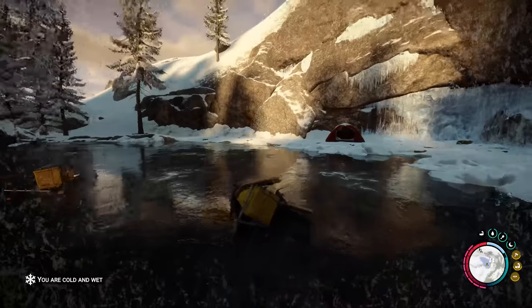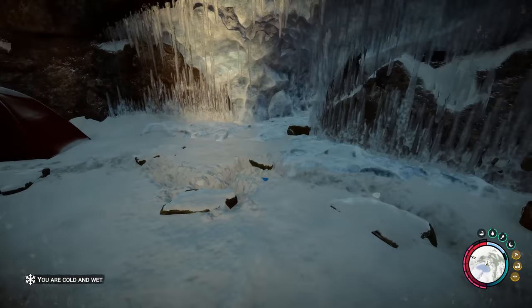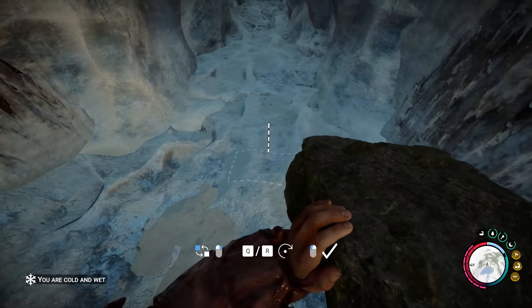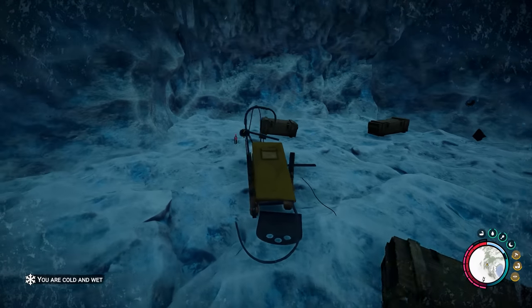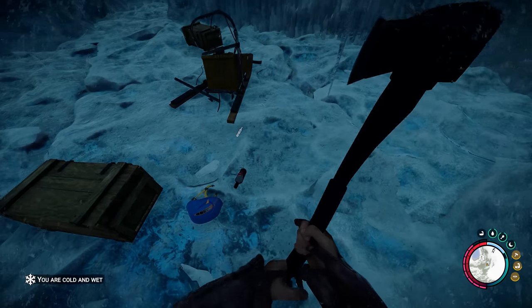There is a can opener here, but I've already got it, so it despawns. Some booze, cash, bags of rubbish, medicine, tarp, rope. And this all respawns too. And then you've got this little cave. I don't really know what's inside it. You could seal it off with this. And then you go inside and you've got one, two, three crates. I'm pretty sure these crates respawn.